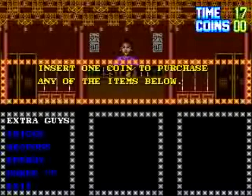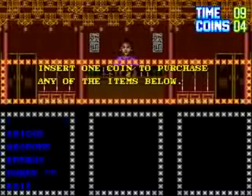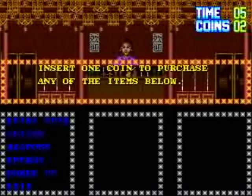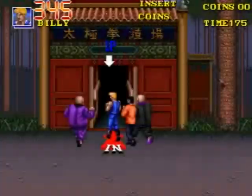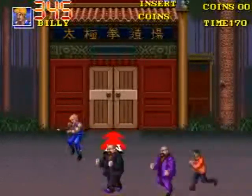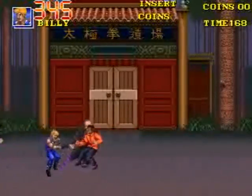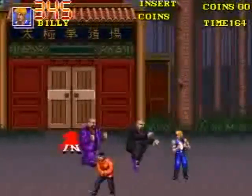And now we'll go into a shop to start the second stage. You can purchase extra guys if you have more coins. You have a time limit, and you see the coins that you have left. The game will tell you if you can't purchase any more of a certain thing. We'll get our energy way back up to 345. Those bosses can sure knock your energy down quick.